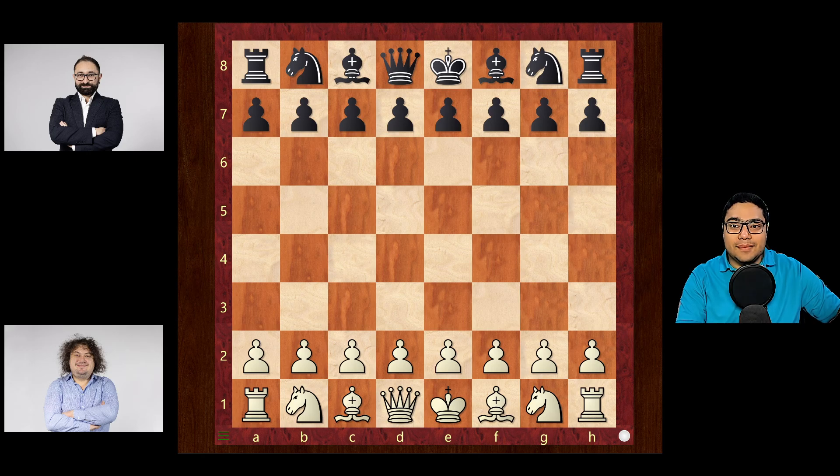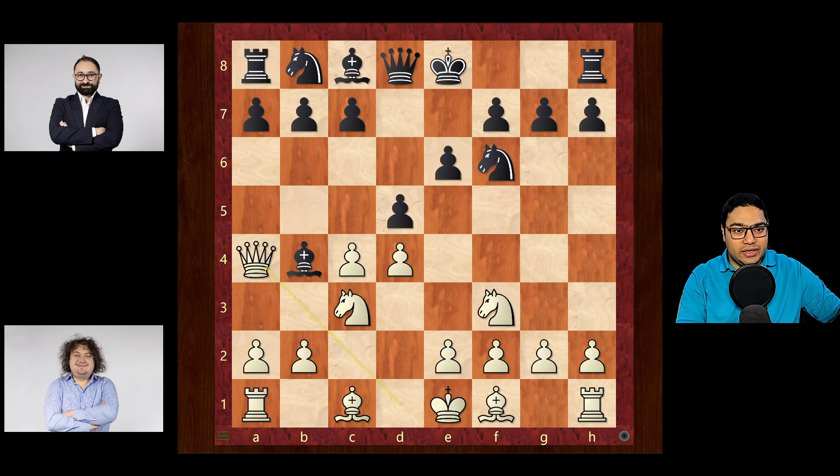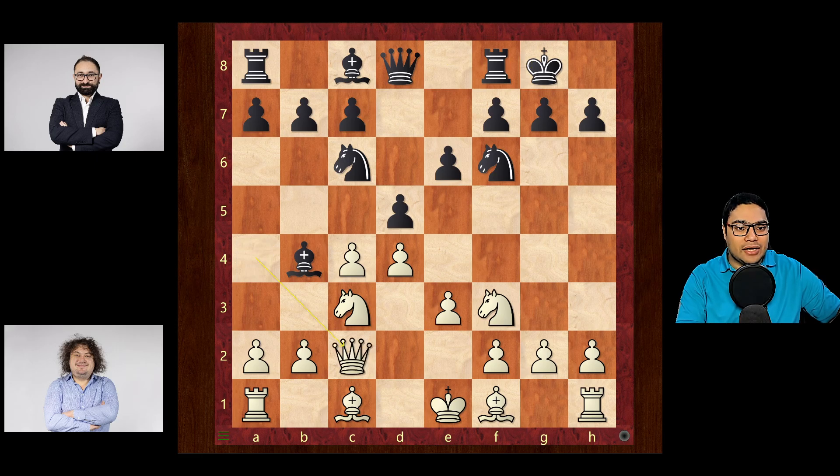Korobov has the white pieces and he played d4, knight f6, c4, e6, knight f3 and d5 - we're in the Queen's Gambit Declined. Knight c3 and b4, it's a Ragozin. Queen a4 check, knight c6, e3 and black castles. Queen goes back to c2 and rook to e8, bishop d2 and bishop f8. All standard theory, nothing new here.